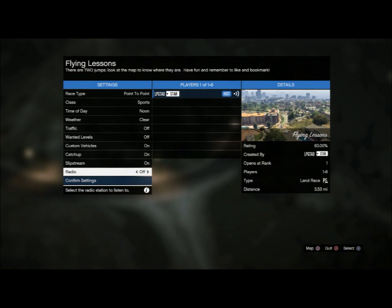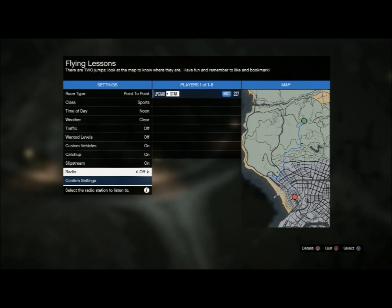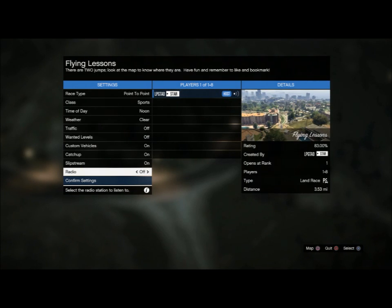Hello, ladies and gentlemen. In today's video, I'll be showcasing a custom race that I made called Flying Lessons. As you may be able to tell from the map, there are two stunt jumps that are really what give this race its flavor. So, without further ado, let's get started.